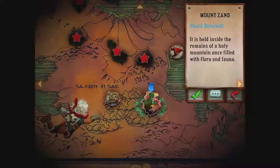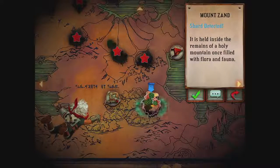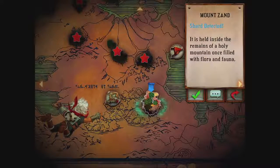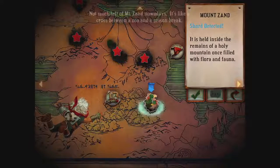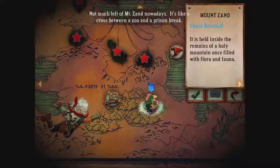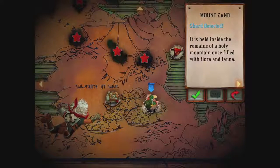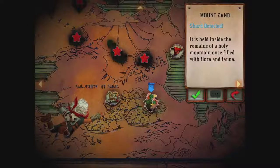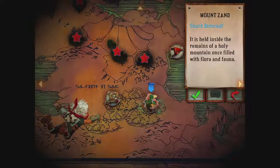Hello dear viewer and welcome back to this Bastion Let's Play on iPad. Today we try to tackle Mount Zand and hopefully don't die like at Culpford Cauldron because, you know, volcanoes. There's not much left to Mount Zand nowadays — it's like a cross between a zoo and a prison break. The shard here is held inside the remains of a holy mountain, once filled with flora and fauna.